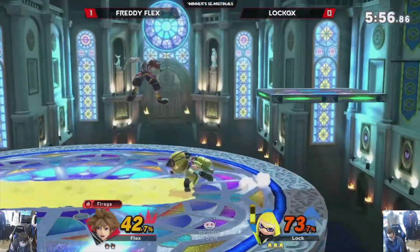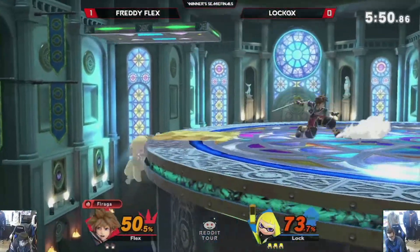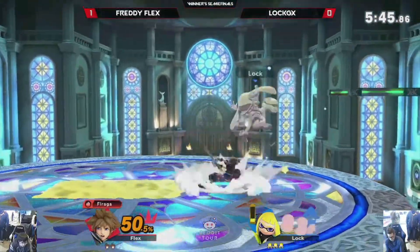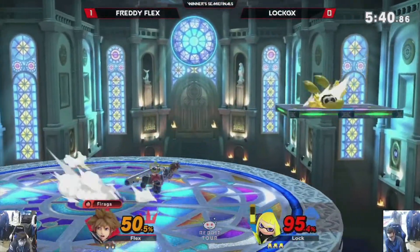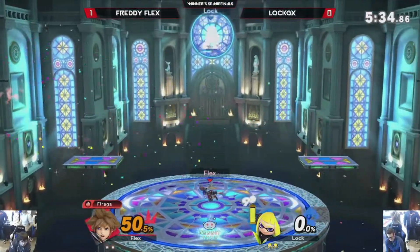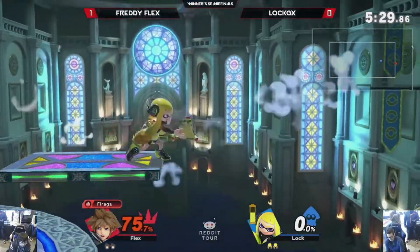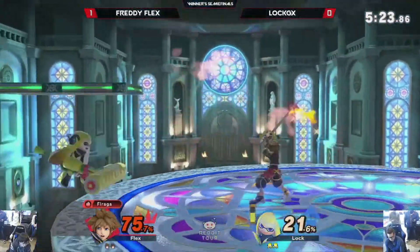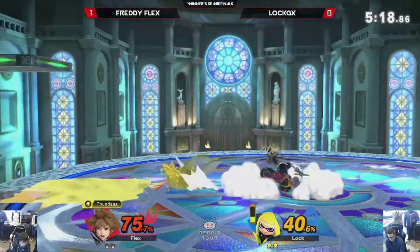The back air does not get the grab afterwards. If it was grounded, it wouldn't have killed but it would have done a lot more. Only on the landing can you really counter. Nice punish — I would have liked to see him use up throw instead. Until like 70% you can get up throw up air, even after. Because it was one of Inkling's main kill confirms. That was really good on the air knowledge read — that's the second time Lock is falling for that. Calling out a bad habit. Lock GX gonna try to go for the down air — Inkling not really known for a good down air. Freddy Flex looking like he's kind of figuring out this Inkling.